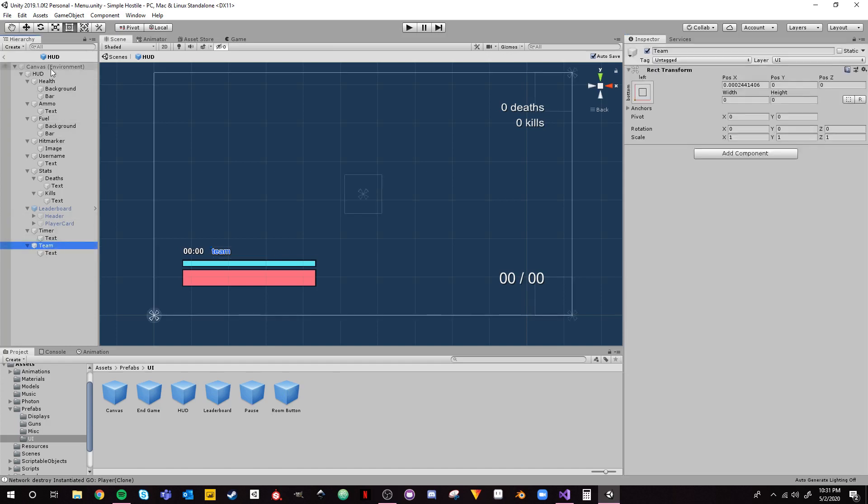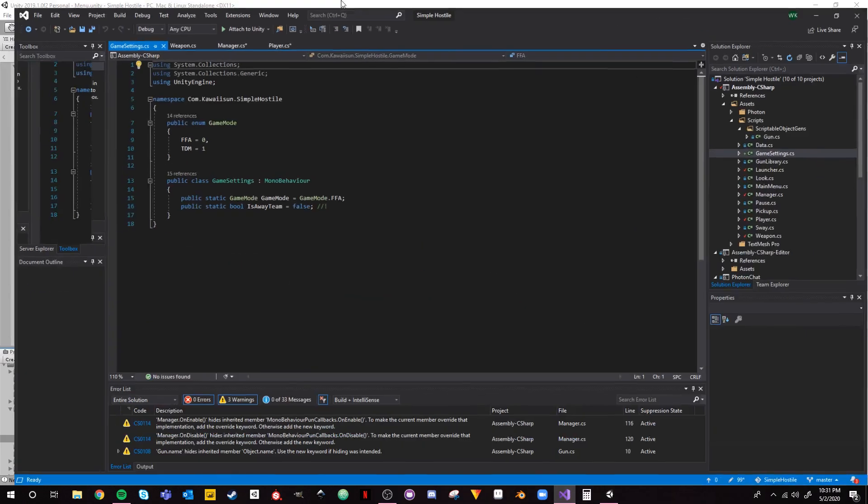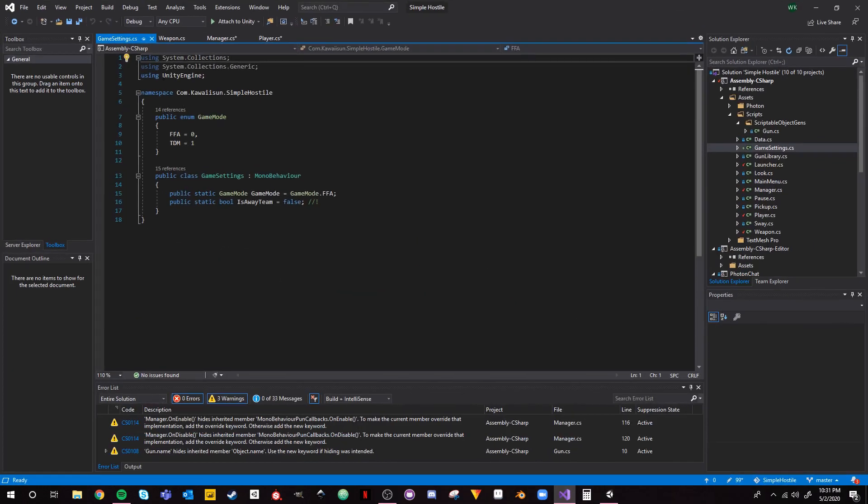Remember the path to this component, as it's going to be very important. In this case it is 'Team' then 'Text'. Now let's get into the scripting. We're going to be messing with four scripts, so try to stick along — if something becomes confusing just re-watch that part because I'm going to be going through this fast.